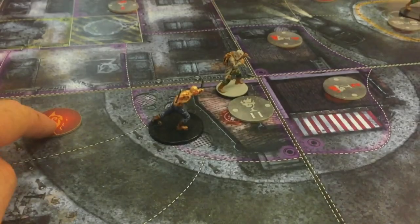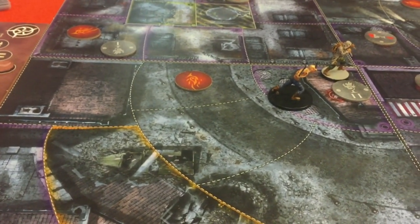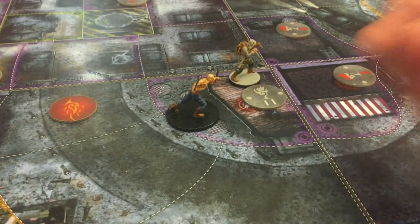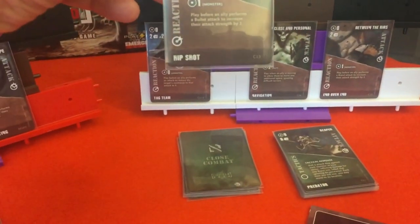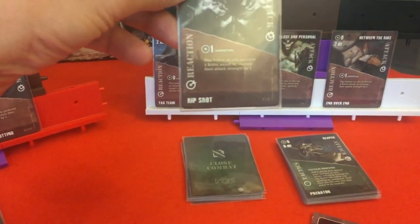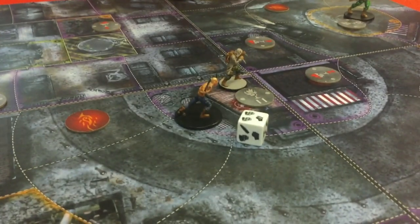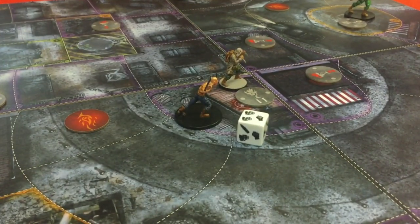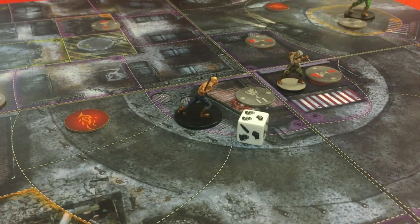Shad is in a sector that has a burning incendiary device already activated, so he takes one brawl damage immediately. He will take one hit of brawl damage — we'll take a bullet hit, so that's discarded. Shad will now move to here and won't do anything else, I don't think.